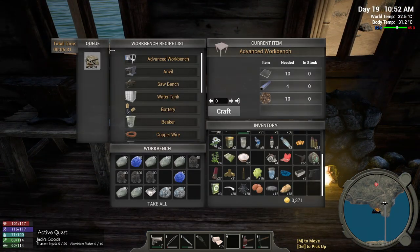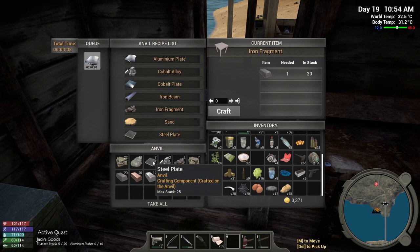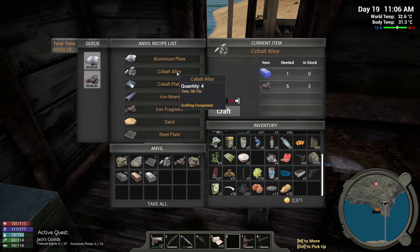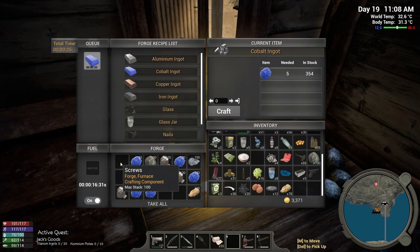Okay so these are the screws. We need five more steel plates because we've got seven. To do that we need 20 cobalt alloy. That makes four, so we need another five batches — that's 25 iron fragments, five batches. We'll let that do what it's got to do. I am crafting some more cobalt ingots because I'm gonna need some for that. Okay we've got our screws, that is great.